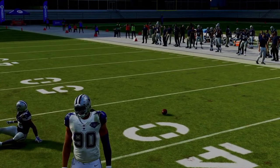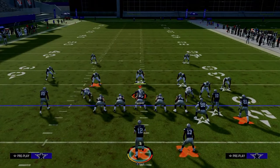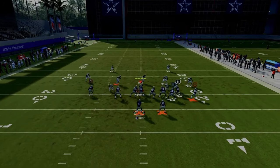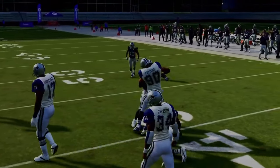A lot of times they'll play this in off coverage. If they play that post route defender in off coverage, it's normally even more open because it's a sharp cutting post. When you see him cut sharply inside, go ahead and aggressive catch it to keep it safe.